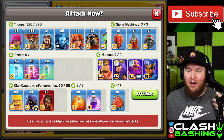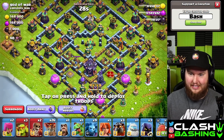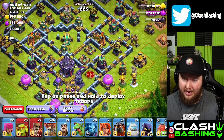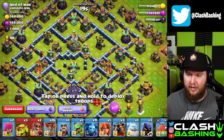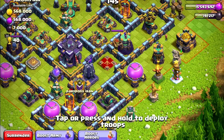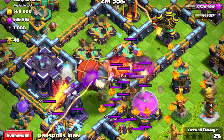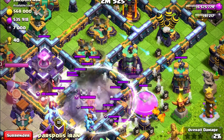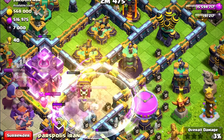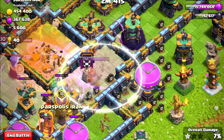Let's see if we can get redemption for that one star using our blizzard lalo to end the video. We got the town hall down here with the monolith — the monolith is always a little scary. Normally I would blizzard away from it, but I think we gotta change where we're blizzarding. I think we're going to blizzard right at the town hall. We drop that in and we got the monolith down and the clan castle troops down.